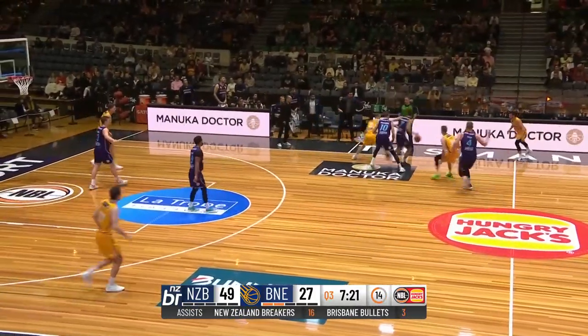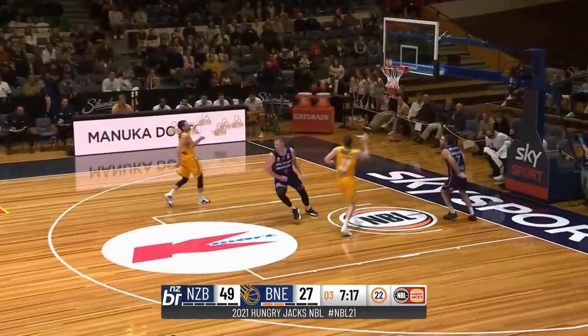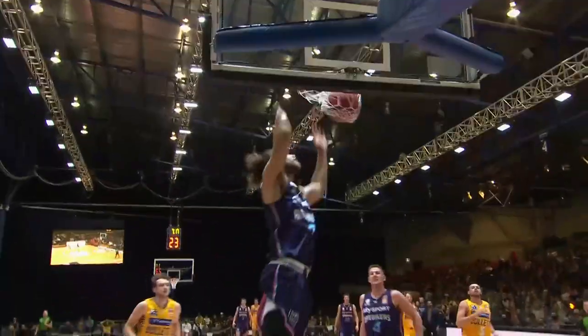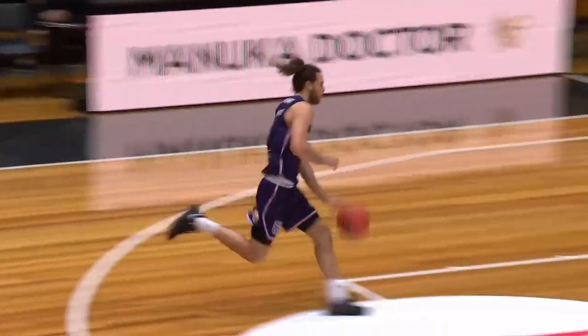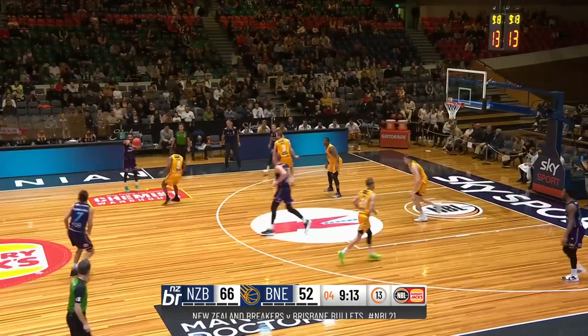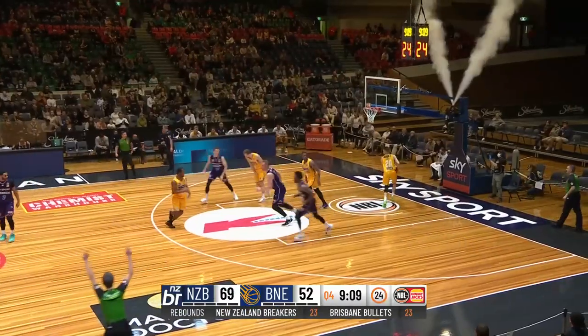And there you see it again — just look at the defensive pressure from the Breakers. Yes, it's the pressure, but it's also just sloppy passing from the Bullets, and breakaway dunks and layups as a result for the Kiwis. But again, that's the zip. Webster comes up with it for the Breakers. McDowell-White stepping into his three ball — and out.